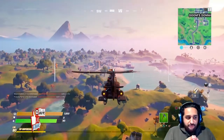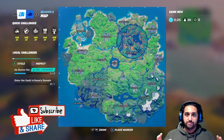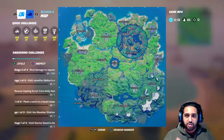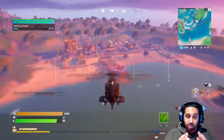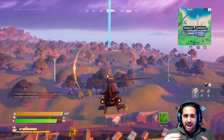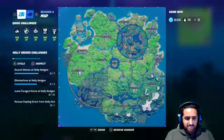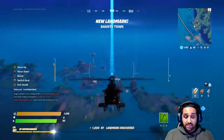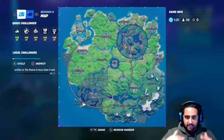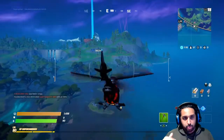You have to form a path, and you need to wait until the circle forms so you know which direction the storm is coming from. That way you can make a calculated decision on which path to take. I suggest hitting the outside of the circle — locations that are outside the storm circle. I decided to go to Misty Meadows, make my way towards Catty Corner, and up towards Craggy Cliffs.